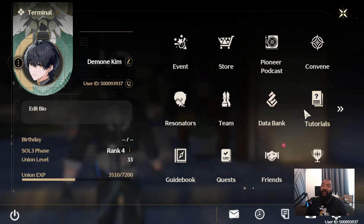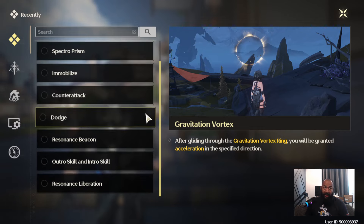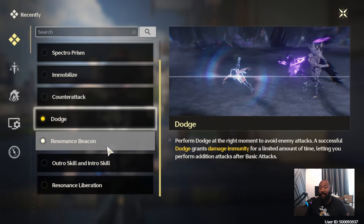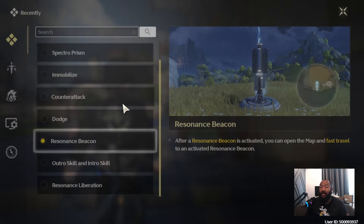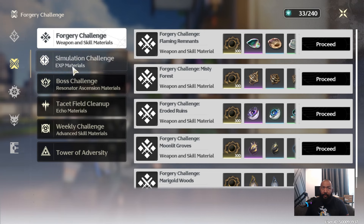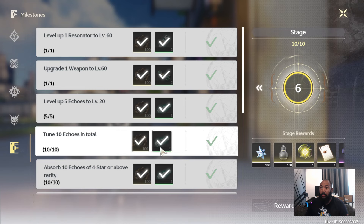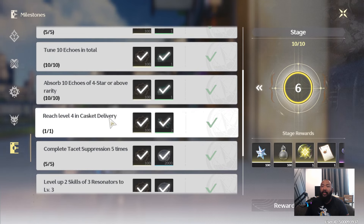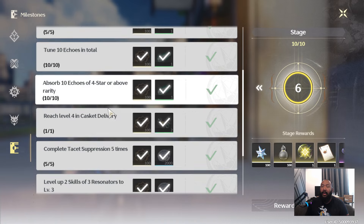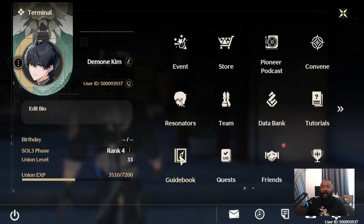Other ways to get Asterite that you may be ignoring: if you have a red mark on your tutorials with all those exclamation points, understand that every time you click and clear those exclamation points you're getting Asterite. On top of that, you want to stack that with your guidebook milestones — because every quest you finish gives you a ton of XP and even more Asterite. A lot of people miss this, so please pay attention to it.